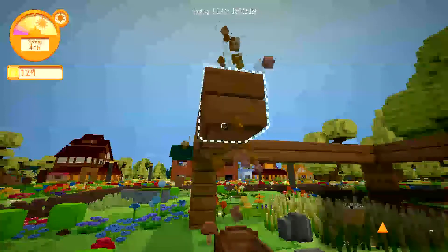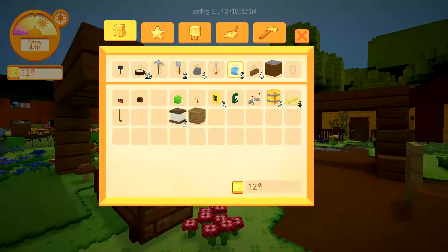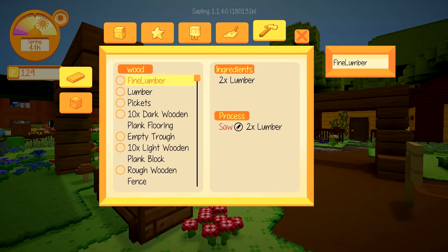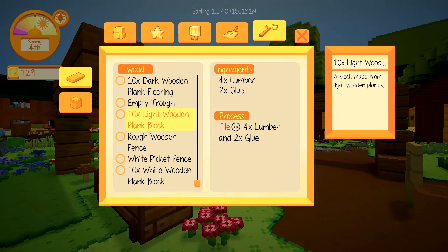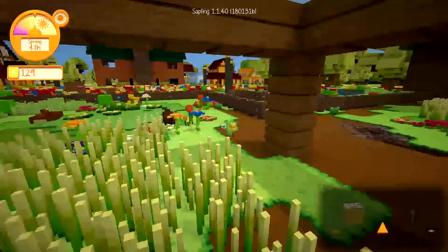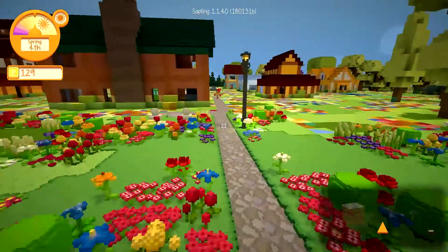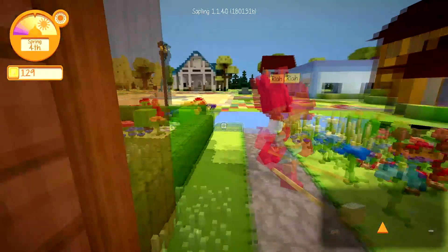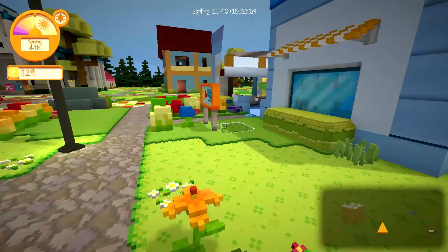Now I need to learn how to make those. White wood planks: four lumber and glue. Now I need to find where I can get glue. I'm guessing the general store because that has most things. I hope it's not too expensive though.